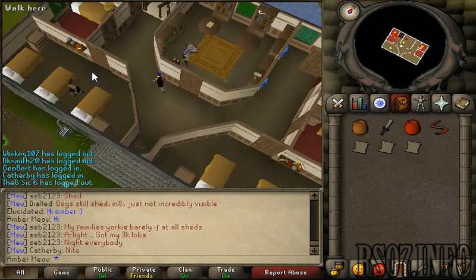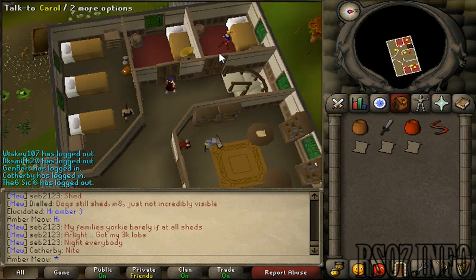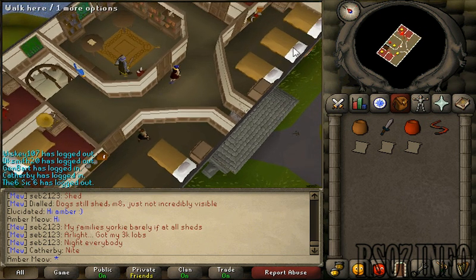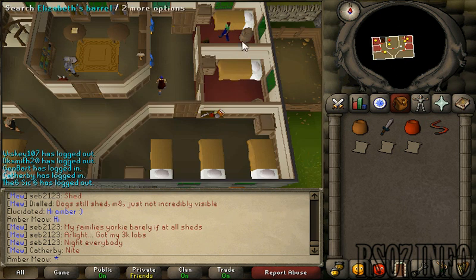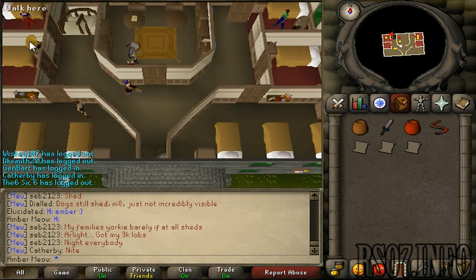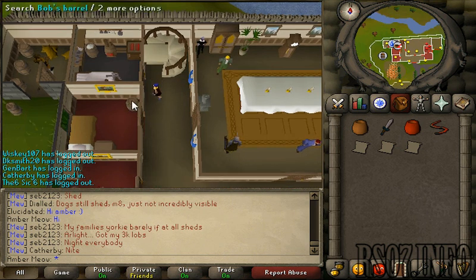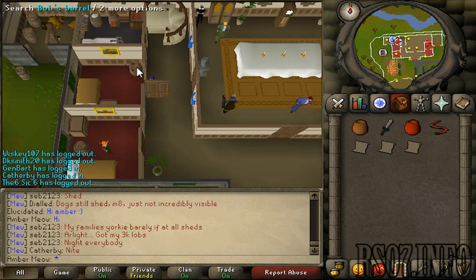Now we need to find out whose room is whose: David's, Carol's, Frank's, Elizabeth's... we are looking for Bob's. There's a barrel in each of their rooms. Bob's barrel is here — so I'm going to search Bob's barrel.